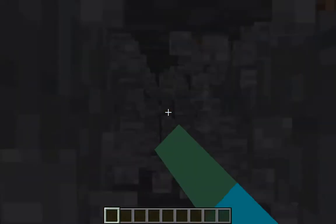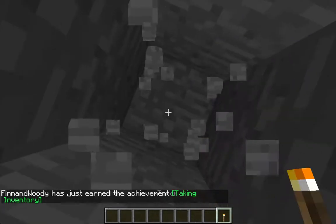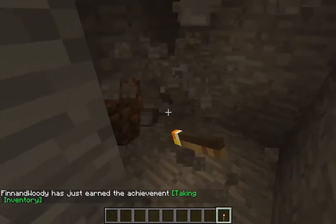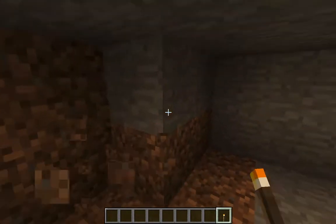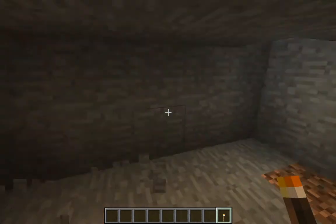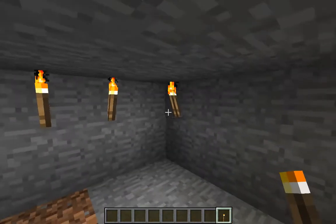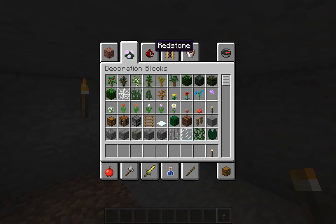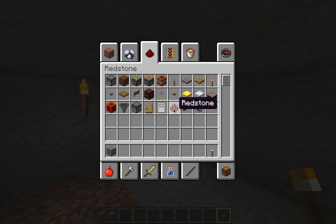I find it easier underground. You're going to want to dig down — I'll just get a torch so it's light for you — and then dig a little room. It has to be at least four wide, and you can make it however long you want. Light it up. You're going to want to get a block that mixes in. I'm choosing stone because I'm underground, and you can use ores and dirt.